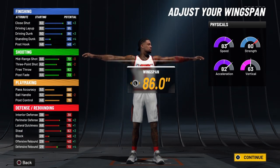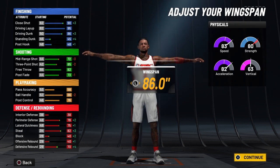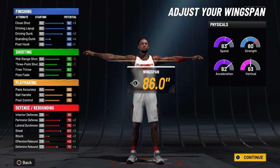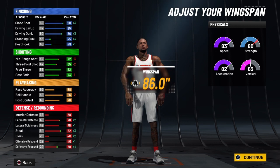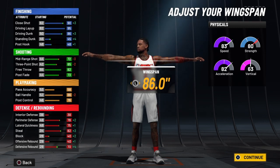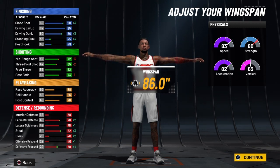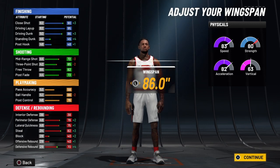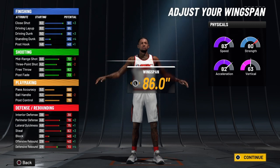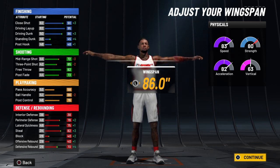At 99 overall, you're going to have a speed of 91 and acceleration of 90. When you ignite the slasher takeover, your speed goes over the cap of 99 and will be 101, and acceleration will go over the cap and be 100. You're going to have a vertical of 71 at 99 overall, and when you ignite the slasher takeover, that becomes 80. Your strength will be 88, and when you ignite the slasher takeover, that's going to be 98. Basically, you have a freight train — you're going to be able to dunk on 7'3" guys with this build, guaranteed.